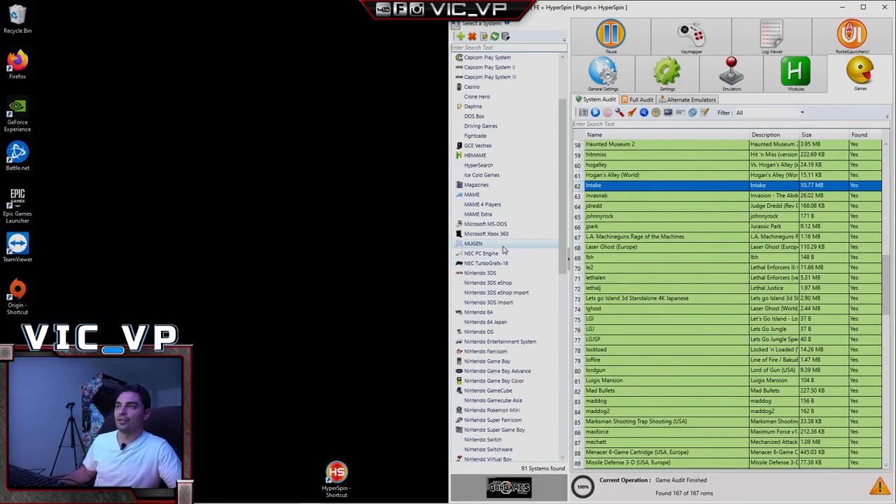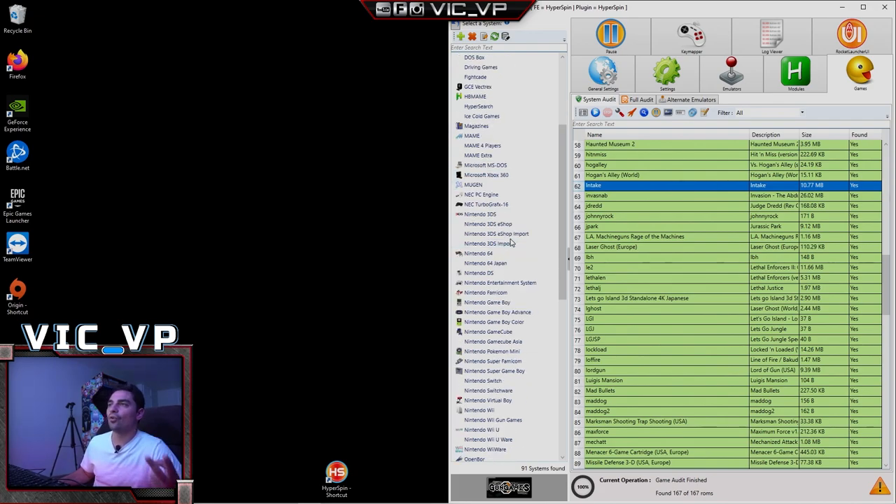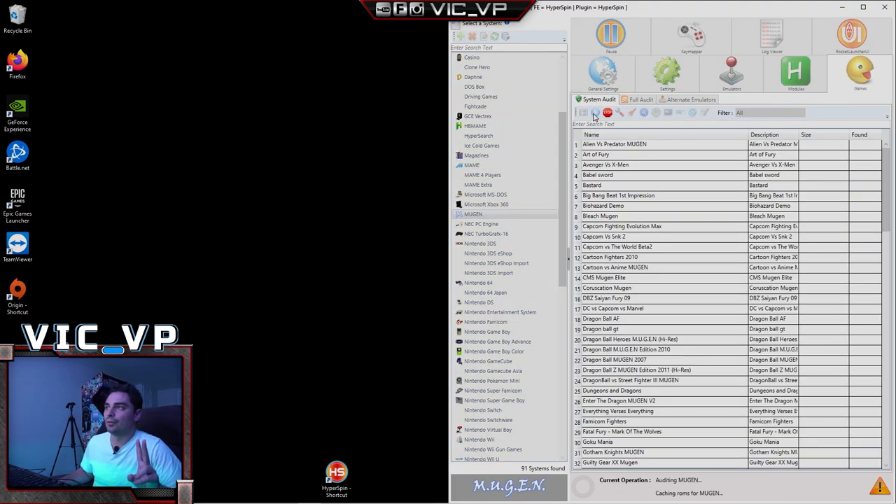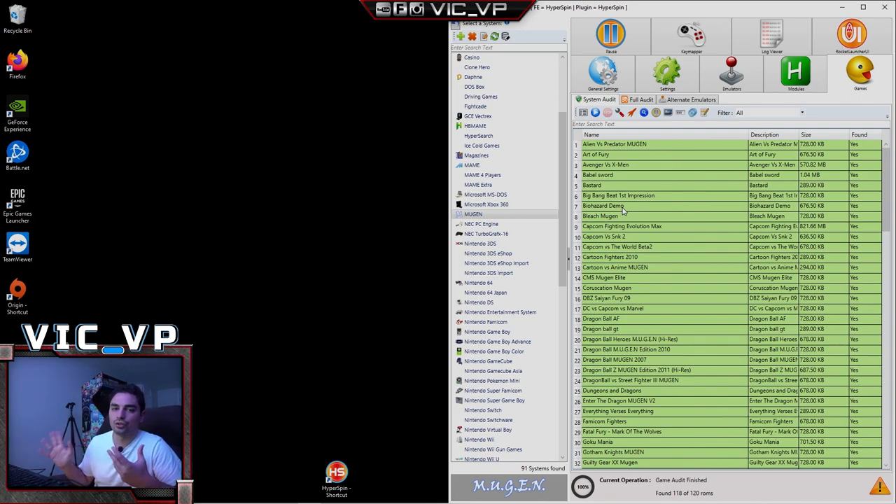One thing I wanted to mention — in the early part of the video I mentioned Mugen and OpenBore. These are the two emulators that I personally don't set up with controls, because every single game needs to be configured differently. I tried JoyToKey but every game has different button inputs. So just keep that in mind: Mugen and OpenBore are not configured to any controller or arcade stick — you'll need to do that on your own. It's just too tedious a task.